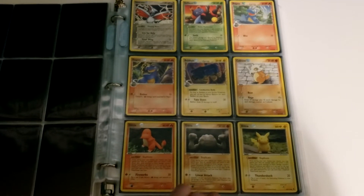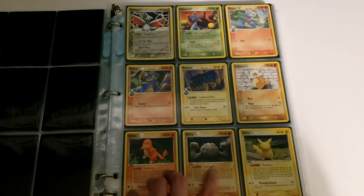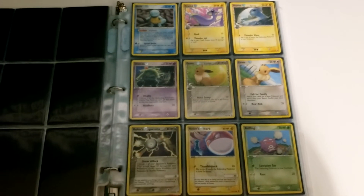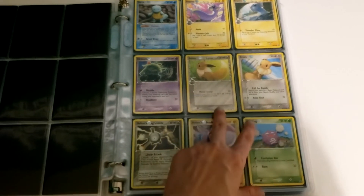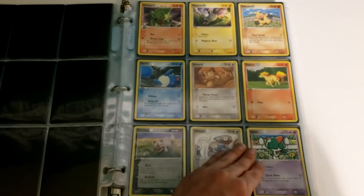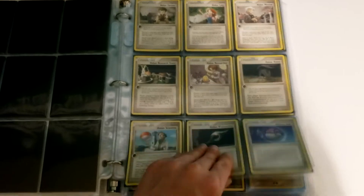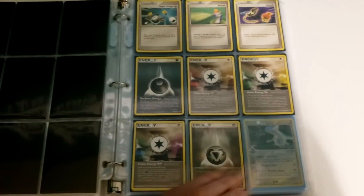We have more too. Those were uncommons — we have more Ditto commons: another Charmander Ditto, Pikachu, and another Squirtle as well. A couple of different Eevees. Gotta love the Meowth. And now we're getting into the Trainers, Supporters, Stadiums, and Special Energy.